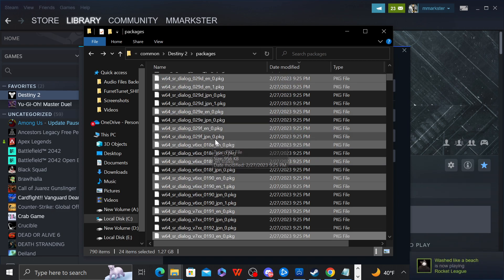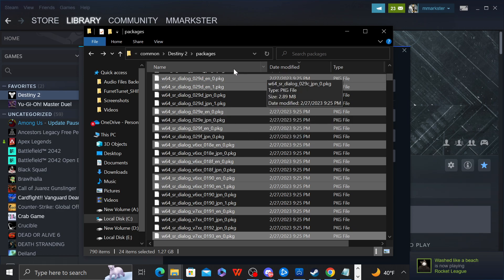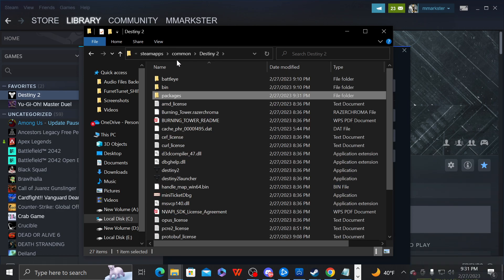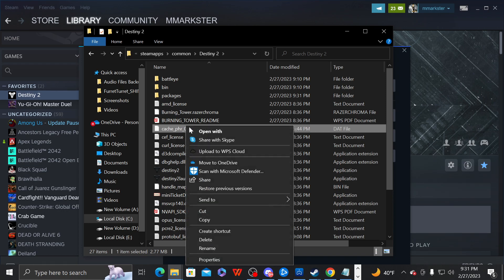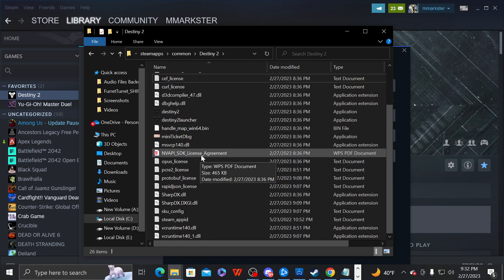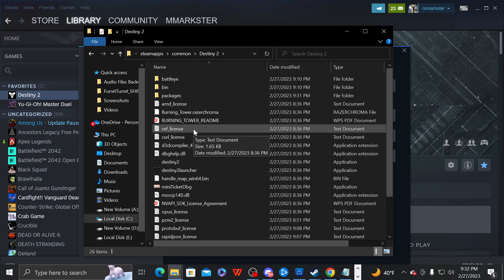One final step before you launch the game: click on the Destiny 2 folder and find a file named 'cache.' You want to delete that. If you don't delete that cache file, the game will crash. You'll sit through the whole server queue, finally get in, and then it crashes — so make sure that file is deleted.